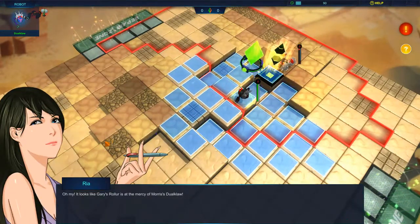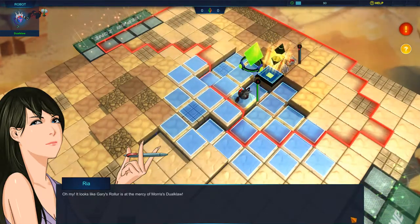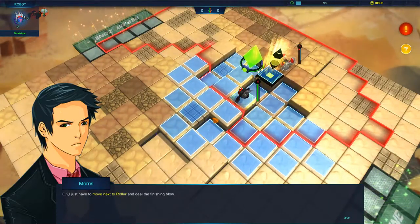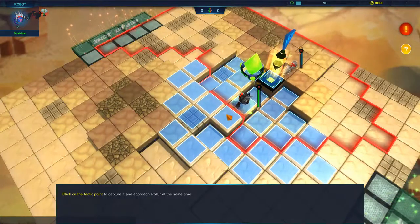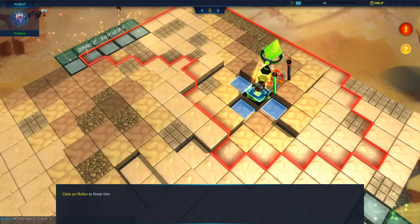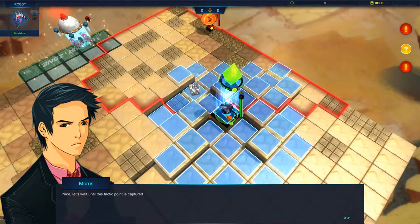Got a little anime style introduction. Ria — oh my! It looks like Gary's roller is at the mercy of Mars' dual claw. There's no voice acting, so I'm just going to provide it. You just can't handle a punk mechanical wolf — is that what it is? I just have to move next to the roller until the finishing blow. Click the tactic point to capture it and approach the roller at the same time. Boom — simple. Click on the roller to finish it. This guy's nearly dead. Boom — he dead. What the hell is that? It's like a radar sink. Nice. Let's wait until the tactic point is captured.